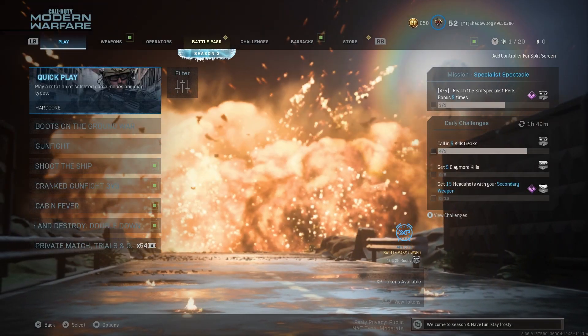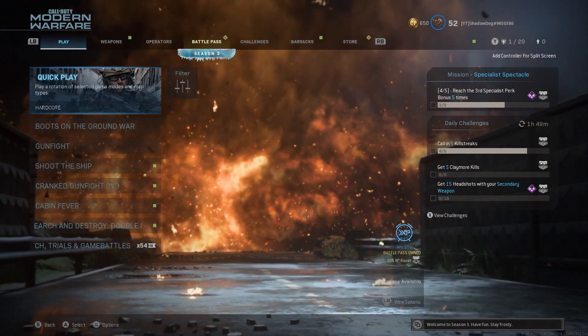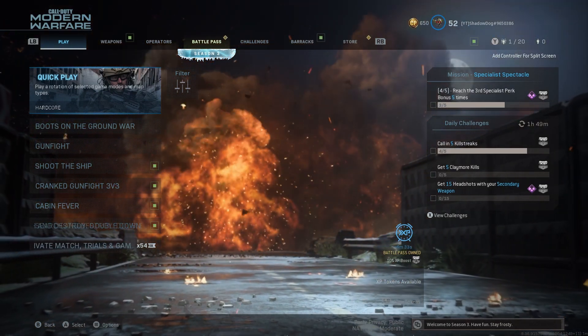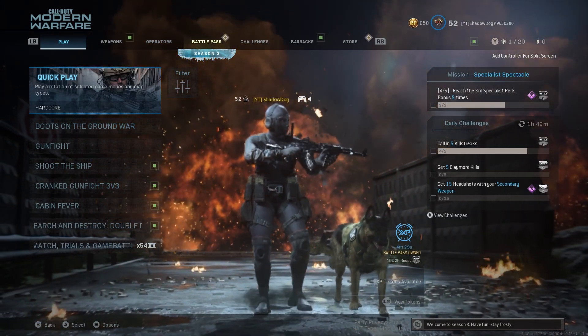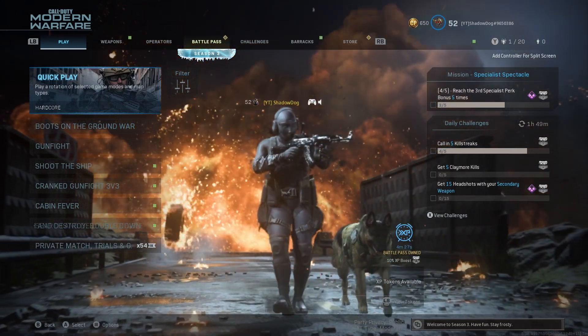So I just deleted both compatibility packs 1 and 2. When I got back into the game, it said I was missing data packs. Close the app, restart the app, and it will come back as good as new apparently.